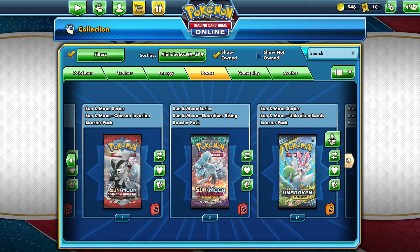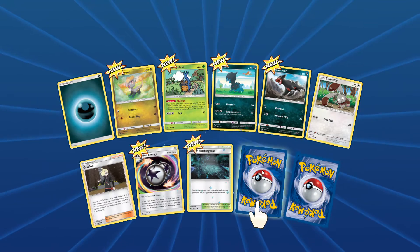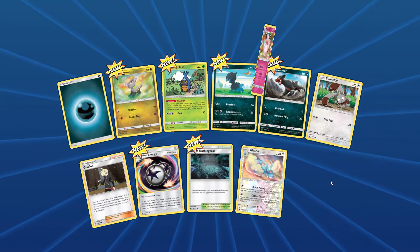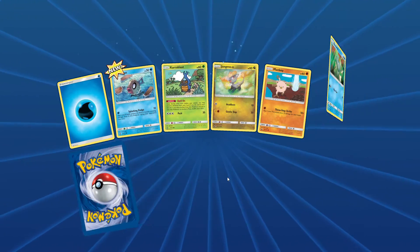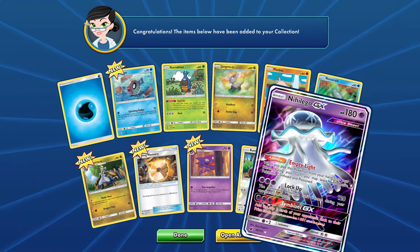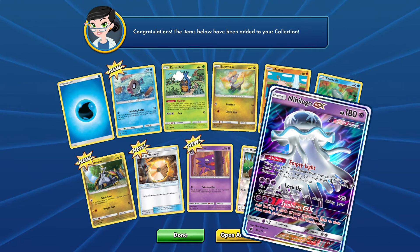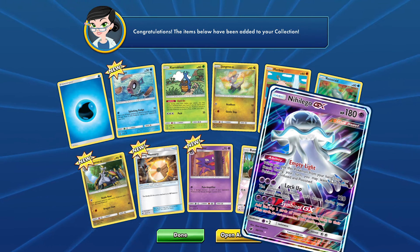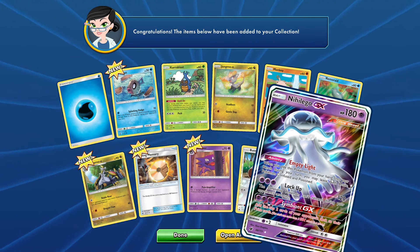Let's end things off with some Crimson Invasion. We get Altaria and Wigglytuff. Then a GX — its ability is Empty Light: when you play this Pokemon card from your hand onto your bench during your turn, you may leave both active Pokemon confused and poisoned.